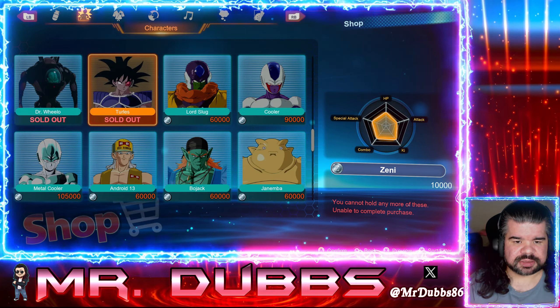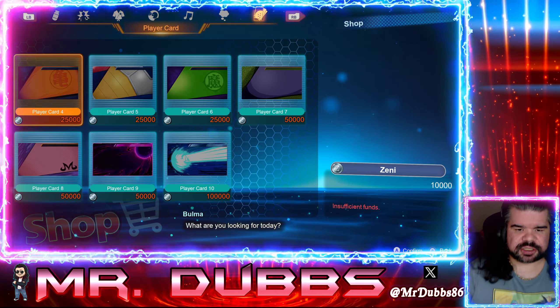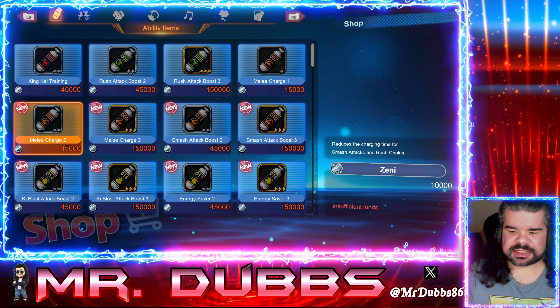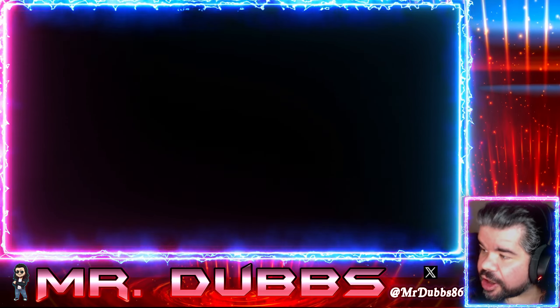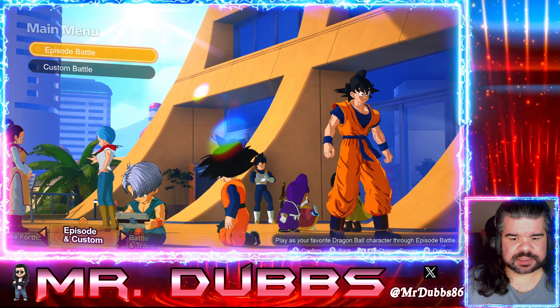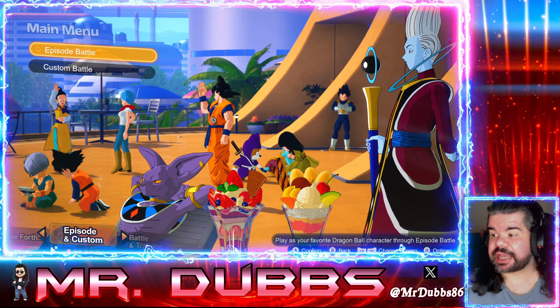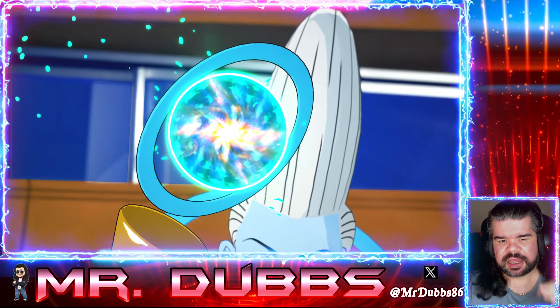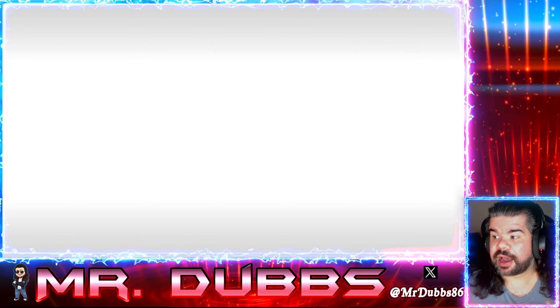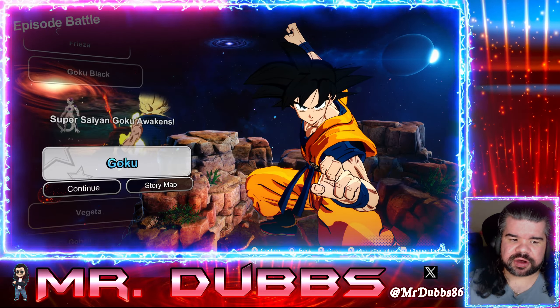Characters usually cost more than 10k, so let's get into exactly how you're going to farm. We have 10k remaining and we're going into the Episode Battle. The fastest one I've come across guarantees — for whatever reason, not all of them do this — but this specific Episode Battle gives you an entire item every time.